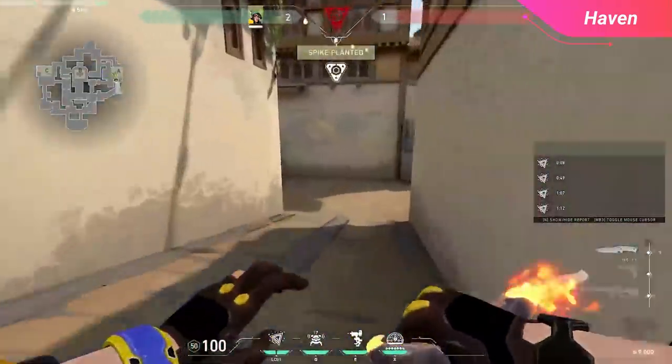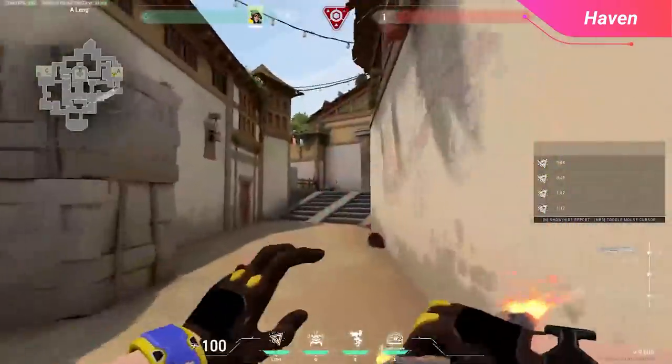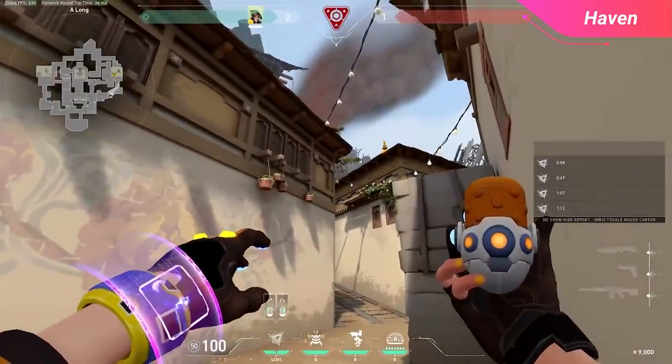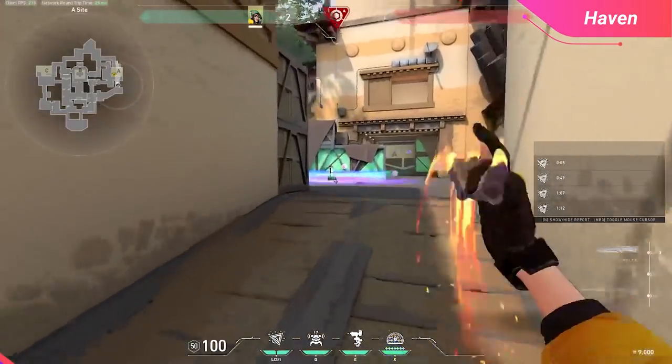For a quick on the fly lineup from long, you can throw it from anywhere past the stairs — just make sure you're running. Aim right at the edge of the roof above the gray discolored brick patch at the entrance to site, and a left click here gives you a very fast nano swarm that stops the defuse without you having to peek yet.